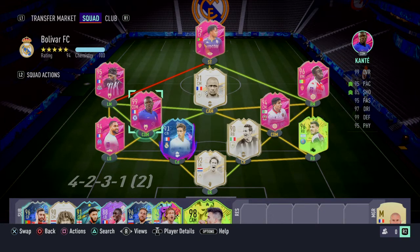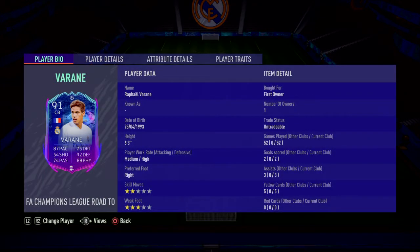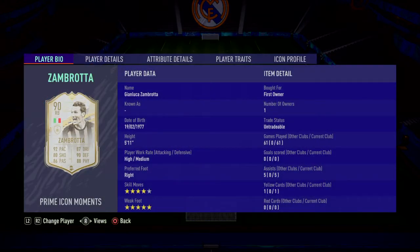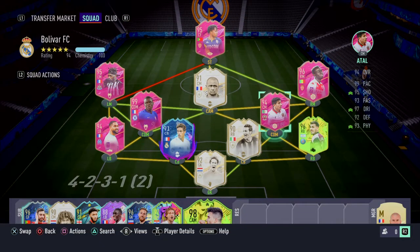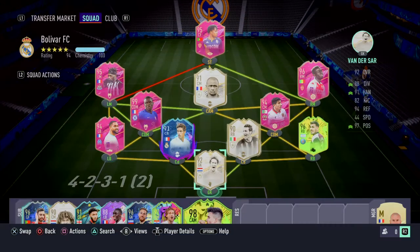This is my main squad. We play with the 4-2-3-1 second variation. We got Varane here, UEFA Champions League ready for the final. He's first owner, yeah he's untradable. I packed him from an 82 plus player pick I think it was. Pretty lucky. I did Zamrota's SBC and yeah it was pretty cheap at the time, so I've had him ever since and he plays centre back for me. In goal we have Van der Saar who I got from my 92 plus icon moments player pick. If you guys haven't seen that you should probably go check it out. It was pretty expensive to say the least.